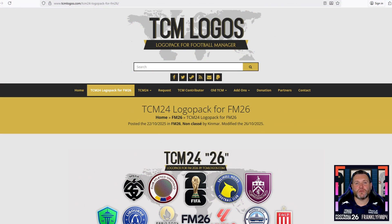The first thing you need to do is go to the description of this video. You will see a link — click that link and it will bring you through to this website, which is TCM Logos. Now with the release of FM26, a few things have changed graphically within the game, meaning the old FM24 packs may not work. So TCM has come up with a workaround: the old FM24 pack adapted for FM26. When the full game is released, hopefully there will be a pack optimized for FM26, but for now we're using the adapted FM24 pack.